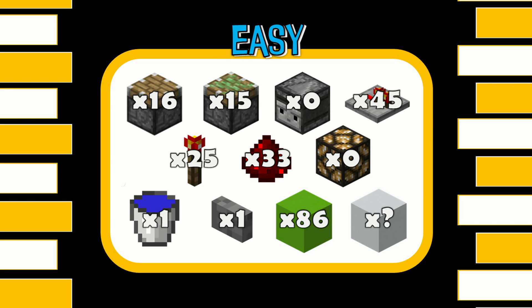For our easy build you're going to need 16 regular pistons, 15 sticky pistons, 45 redstone repeaters, 25 redstone torches, 33 redstone dust, one water bucket, one stone button, and 86 blocks for redstone to go on, plus however many blocks you need for decoration.